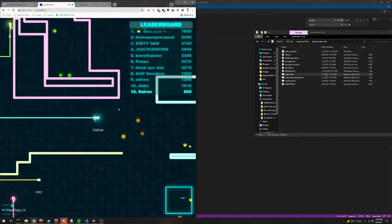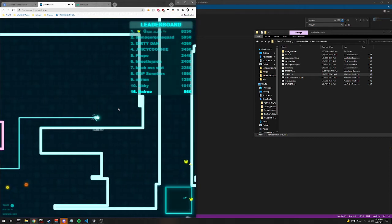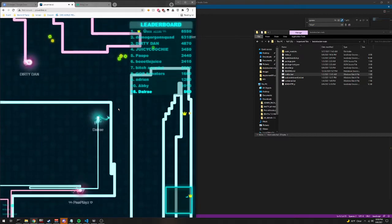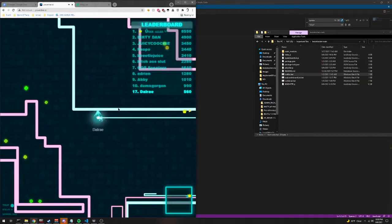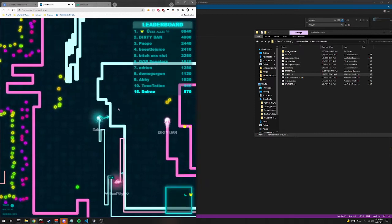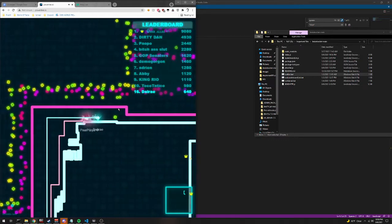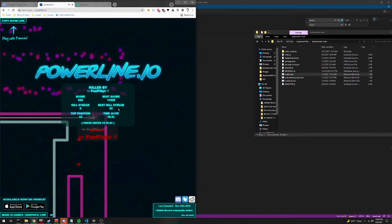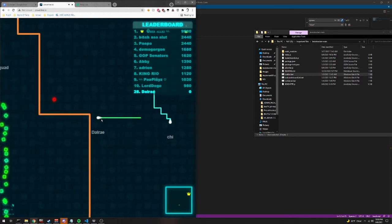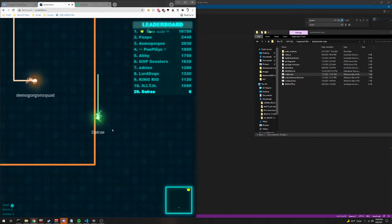I can make them go in circles or whatever, I can make them do other stuff. You can see I'm waiting a second between each turn, and like 100 milliseconds between the short turn. It's pretty funny because it doesn't lag the server that much, unlike other people's bots which are super inefficient.